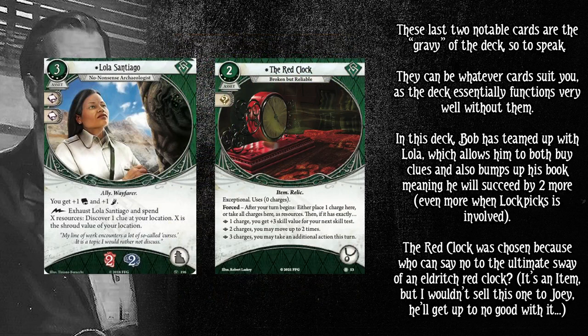These last two notable cards are the gravy of the deck — pieces you don't strictly need, but they're just good. Lola gives you plus one intellect, so now you have five, making you even more likely to succeed by two without lock picks. With lock picks you're going to succeed by two definitively. Lola also makes your old key ring even better. Then the Red Clock — there's not much more to say. Though I actually don't think we played the Red Clock in the campaign where we ran this deck, and the deck is awesome even without it. If you're not succeeding by two with a plus four bonus on investigate, what are you doing?